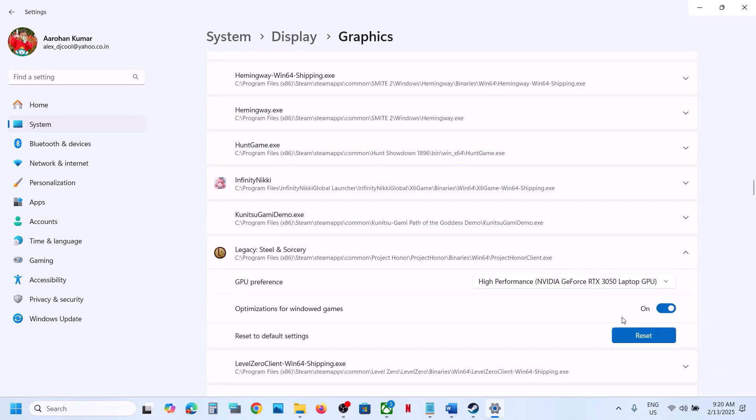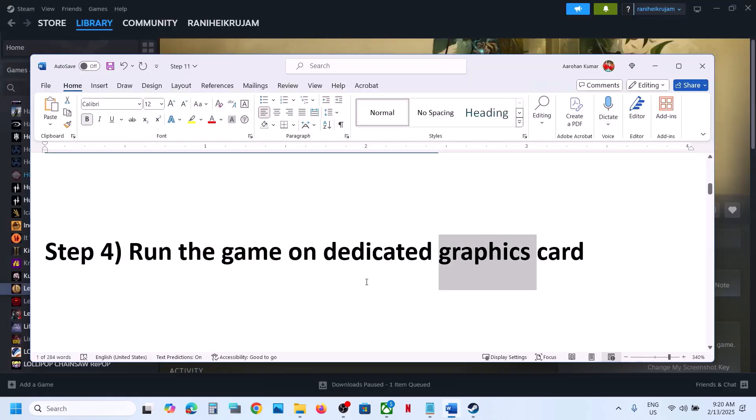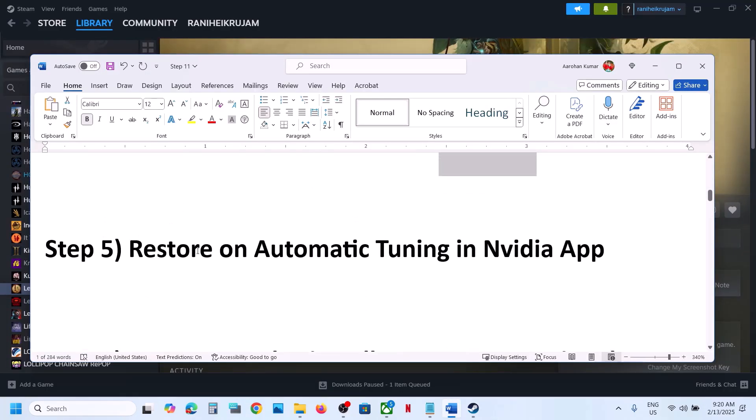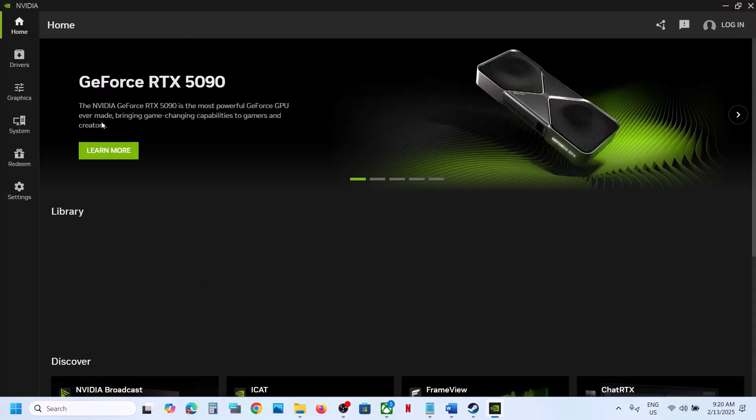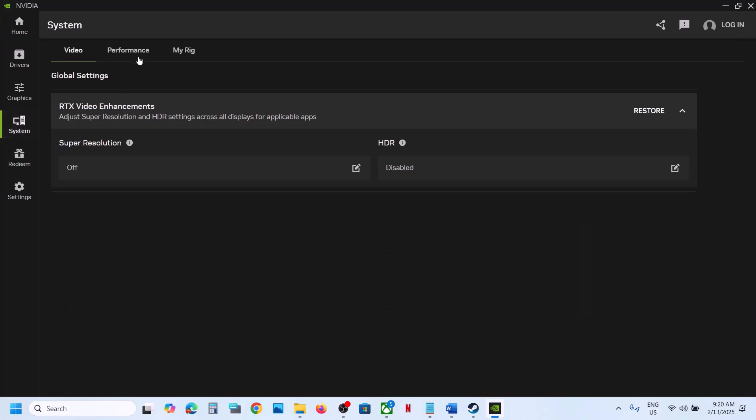Select High Performance for that entry as well and then launch the game and check. The next step is to restore Automatic Tuning in the NVIDIA app. If you are using the NVIDIA app, open it, go to System, then go to Performance.